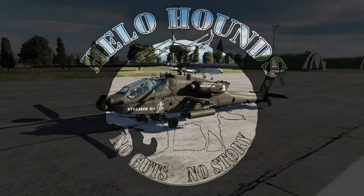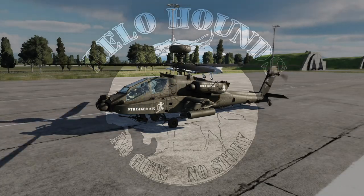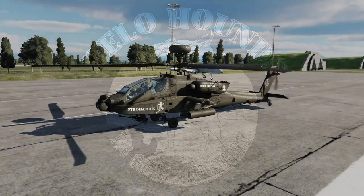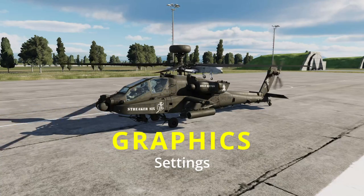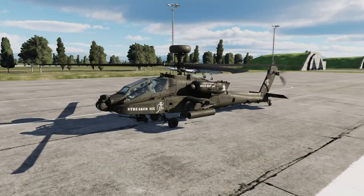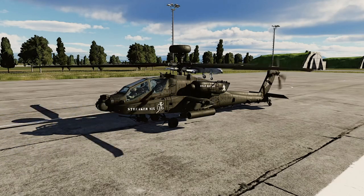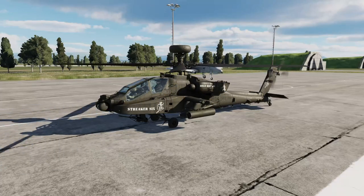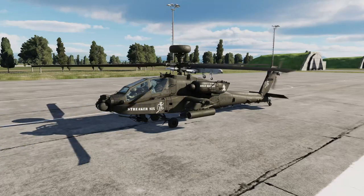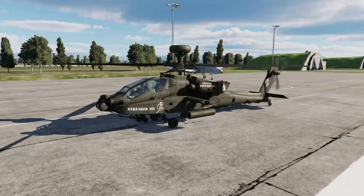Welcome back, Pack. Streaker6 here. What you're looking at right here is the vanilla settings for DCS. The settings that I use look like this, by using Reshade. When I was using the regular default settings like this, I couldn't see anything. I couldn't see any enemy aircraft coming at me. I couldn't see ground targets for anything.